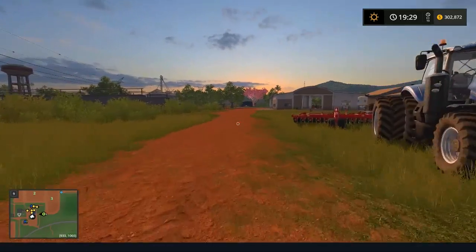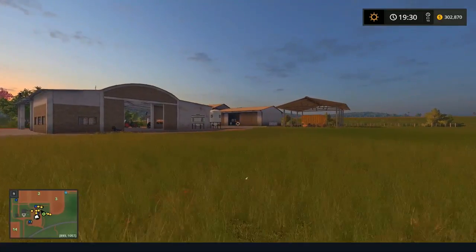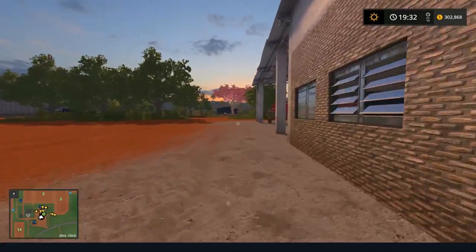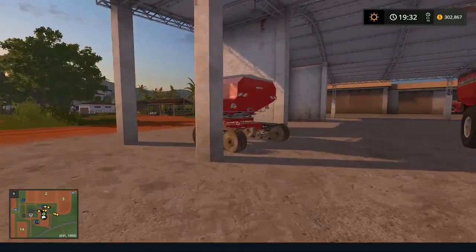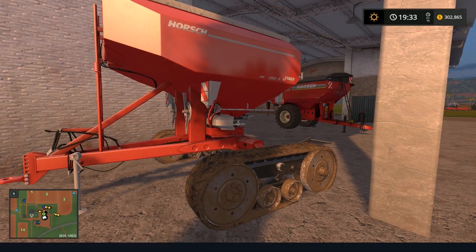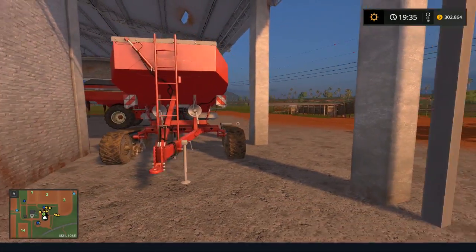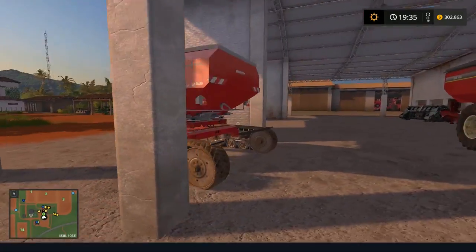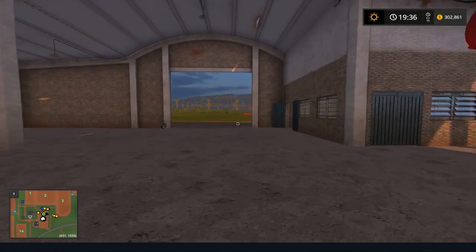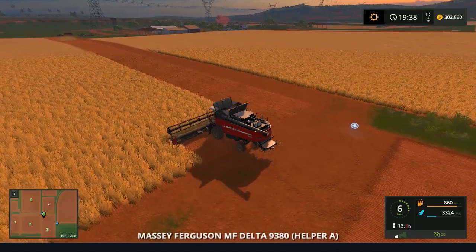What else is new? The Massey Ferguson is over there, which I used previously for all of my tillage and planting. And yes, this is another Horse Pack item — this fertilizer spreader. I like it; it works good, I'm happy with it, I can't complain. Anyway, let's get along here — there's the combine over there.